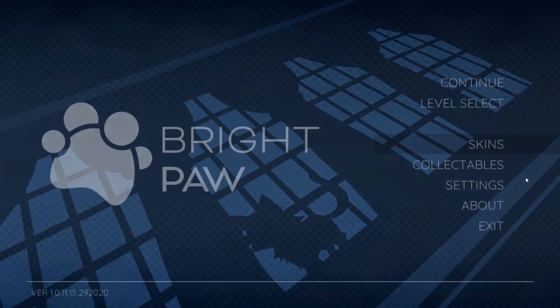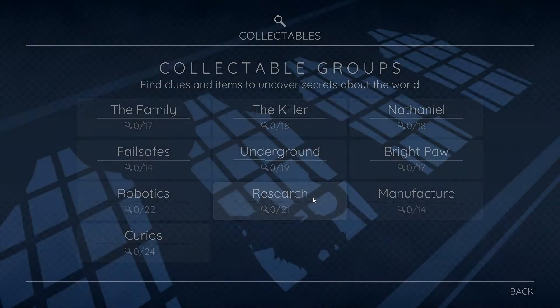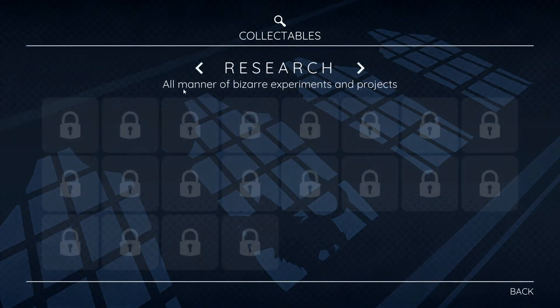So there are apparently 27 skins that we can unlock by completing various hidden tasks. I know there are collectibles - there's actually a lot. I think it said over 180 or something on the Steam store page, and that kind of makes sense when you see this. There's 22, 24, 21... we just try and click on one - research all manner of bizarre experiments and projects.